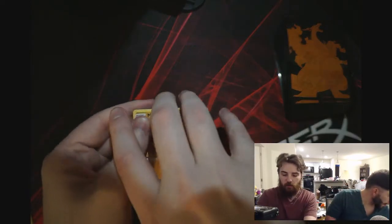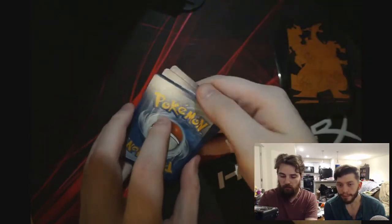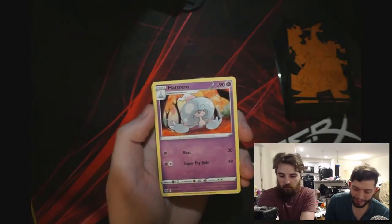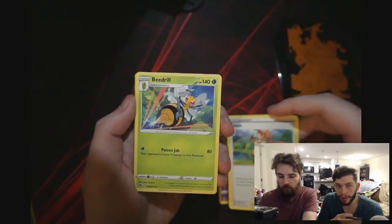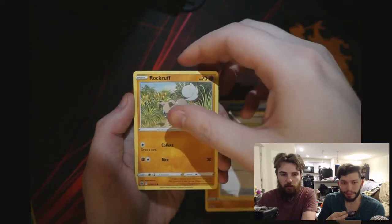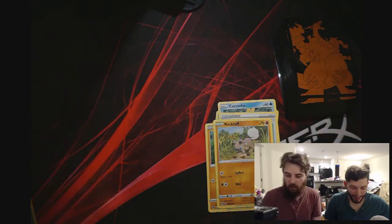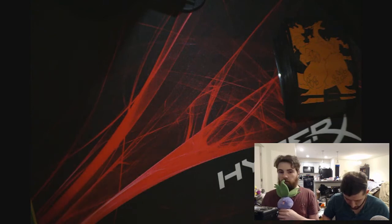He guesses electric — I will guess water, I will guess fighting. Hatenna. Sonia — I think there's a rainbow hollow of her. Beedrill. Machop. Rolycoly. Carvanha. Potion. Rockruff. Victini — reverse hollow. And Wailord V — big boy! I love Wailord. I mean it's not bad, but we're here for two specific cards. We'll take any rainbow rares really.